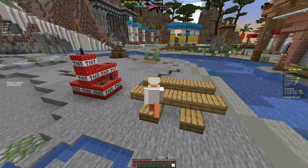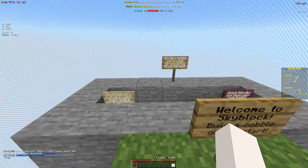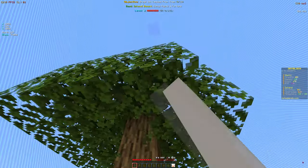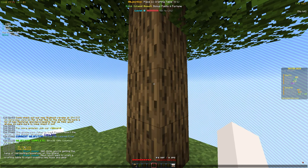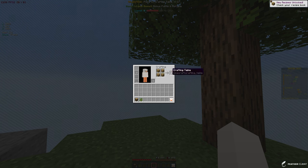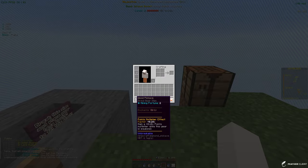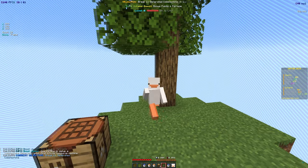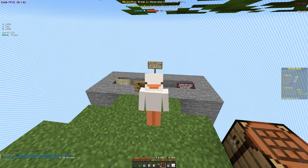Now let's go to the island to showcase some of the features. When you spawn in, this is your island - it shows you how to make a simple cobblestone generator for your basic starter quest. The first quest is to break 10 leaves from the tree. Once you've done a quest it gives you rewards - I got four oak logs and an oak sapling. The next quest is to craft a simple crafting table, and for that I got two water buckets, two lava buckets, and a wood pick.